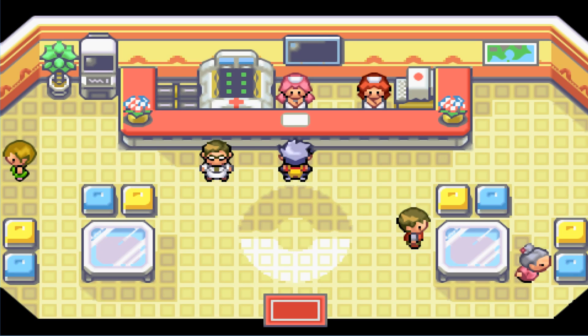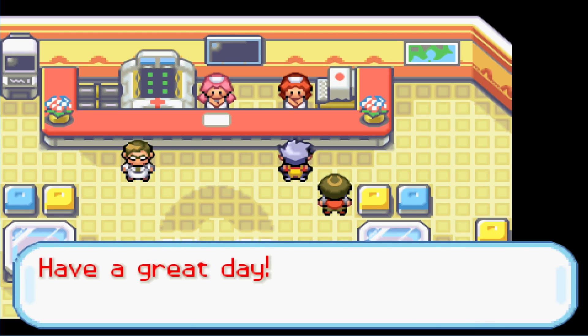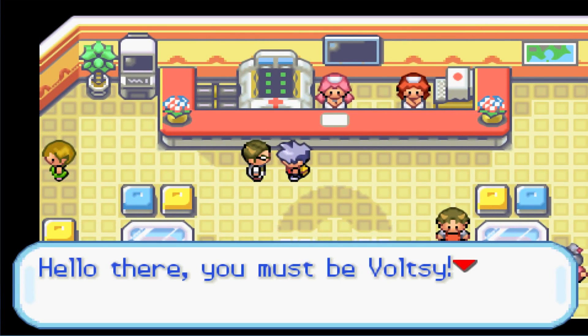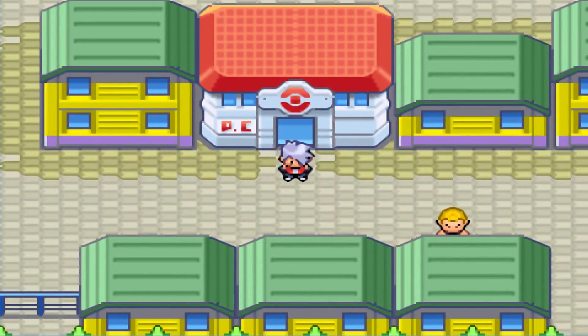Now let's test the death system. We talk to the NPC trainer helper — but the system says our Pokemon is 'healthy and living.' Apparently Pokemon need to die in battle for the replacement system to trigger. The commentary concludes Professor Oak is definitely in Cerulean City. The game keeps glitching with sound issues.